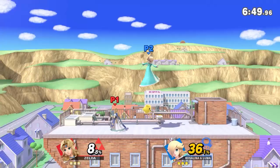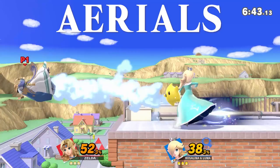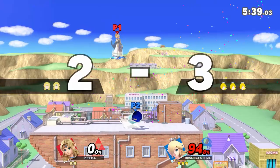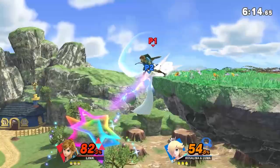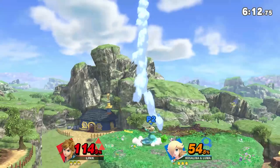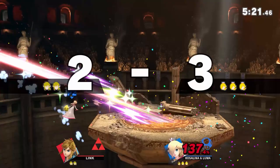Without Luma, Rosalina has some great moves of her own that you need to respect, especially her aerials. Her nair leads into combos and has little landing lag. Her fair has a huge hitbox that's hard to avoid — it beats out a lot of attacks and carries you a long ways. Her back air is a good edgeguarding move, and her up and down airs are basically halos of death. Most moves can't beat them and they're hard to dodge, so that's why I'll give you this age-old advice: don't get hit.